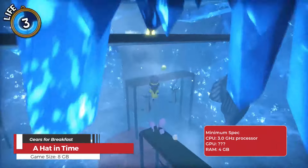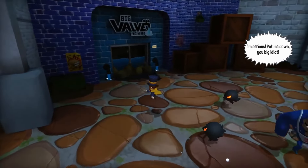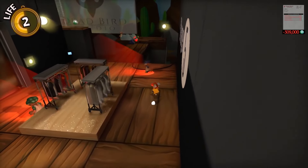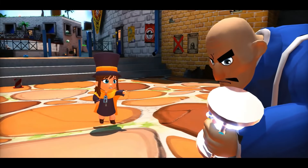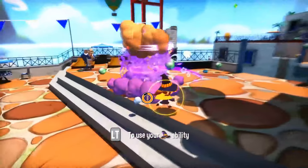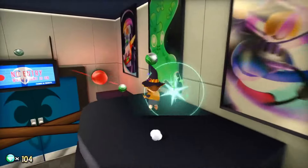A Hat in Time is a charming platform game where players control Hat Kid, an alien girl, on a quest to recover lost time pieces to return home. The game features open world environments in four main levels, allowing players to freely explore and collect various items, solve puzzles, and battle enemies using different hats with unique abilities. Its level design invites exploration and revisits to uncover hidden secrets and collectibles, creating a sense of freedom and discovery akin to beloved classics like Super Mario 64 and Banjo Kazooie.